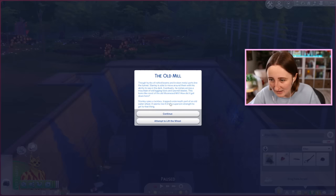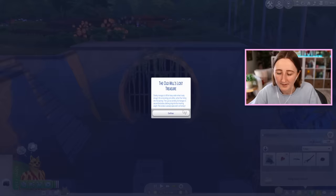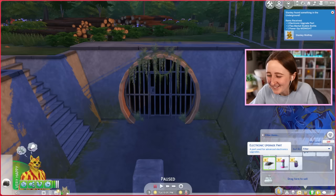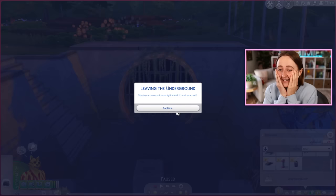Though hunks of rotted beams and broken metal parts line the tunnel, Stanley is able to move around them with his ability to see in the dark. He comes across a mountain of old logging tools and sawmill blades — this looks like most of the old moonwood mill. We spy a lockbox trapped underneath a part of an old waterwheel. I managed to lift it! We got it up and the lockbox is already open and it isn't empty. I thought it was gonna be something good — it's an electronic upgrade part, bubbles, and a power sip midnight.